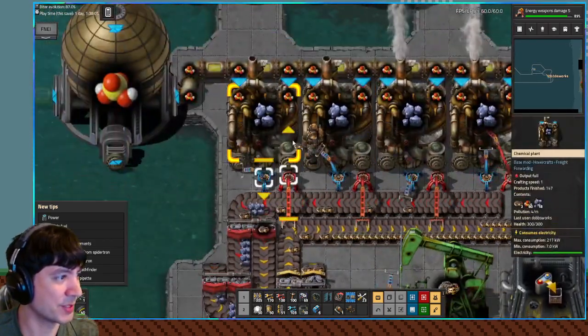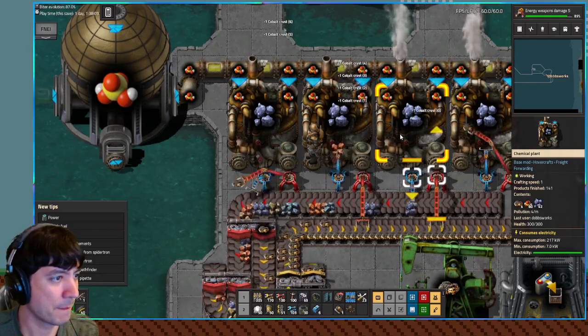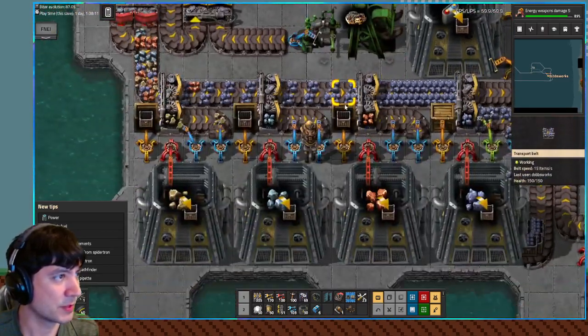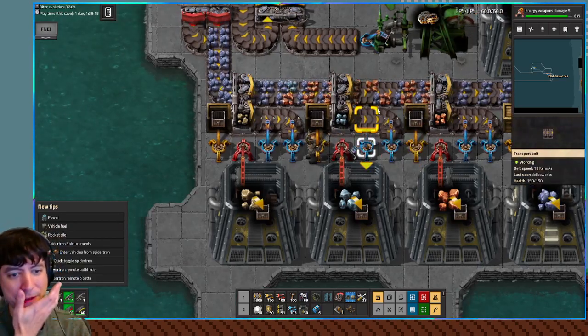Sorry, what — why do I have all this cobalt crust? There we go. So like, that's an option, and that gives us an extra lane that we could use.